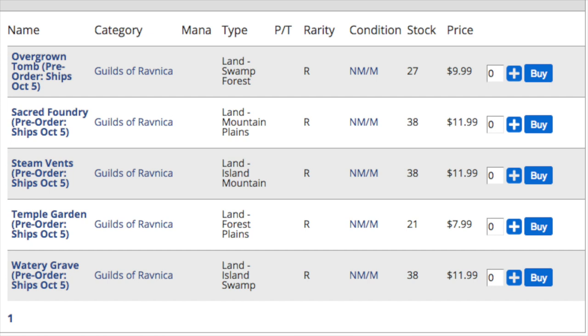Save your money for this set. The value of any standard set is solely dependent on the lands. If you get fetch lands like Khans of Tarkir — yeah, it will be a good set just because of those fetch lands. Remove those five fetch lands from Khans of Tarkir and it's an epic disaster in terms of expected value. That's also true for Return to Ravnica — remove the five shock lands or Gatecrash and you're looking at dismal expected value.